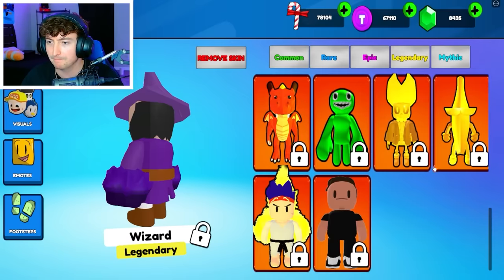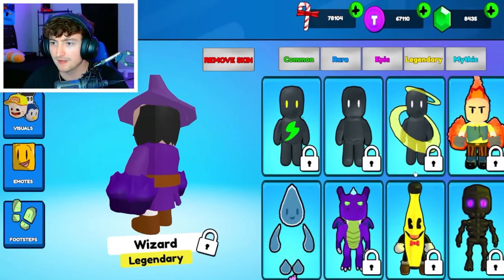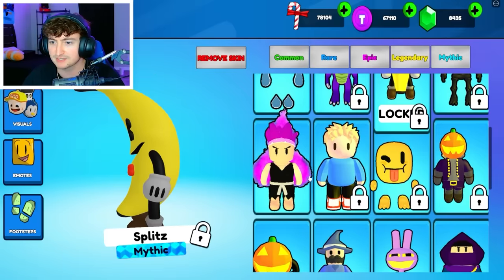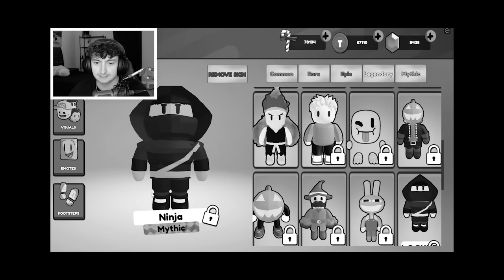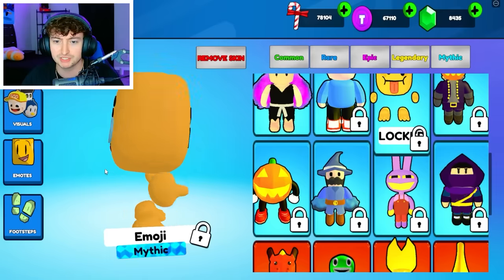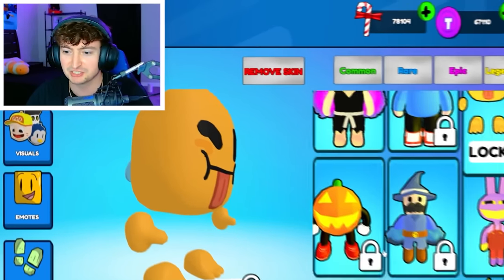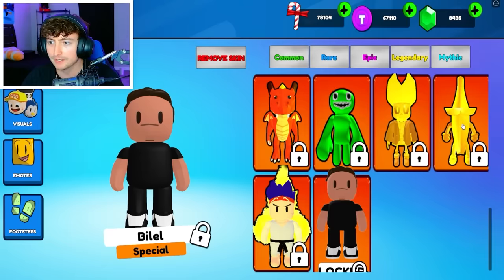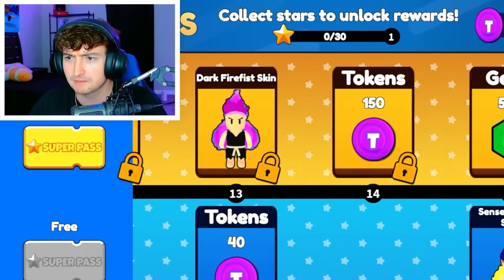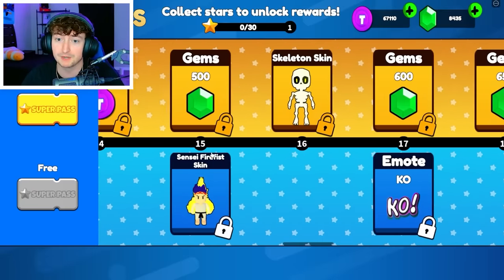And then we're obviously missing a bunch of mythics and specials. I don't know if I have to go to the main lobby to find out how to get them, but a lot of these kind of suck. Like Fireman — Splits should not be a mythic. I can see them making something like this; it looks similar to the emoji. This is just straight up from Stumble Guys. I want to get all these skins if I can. Is it in the super pass? We got to open up the super pass.